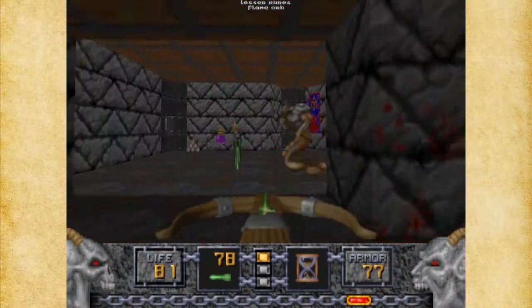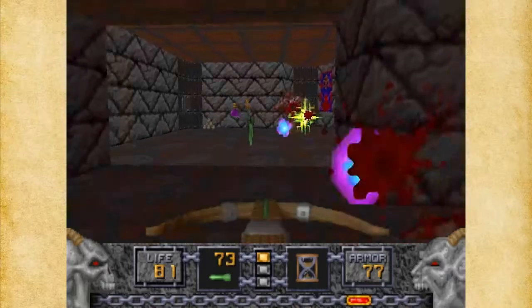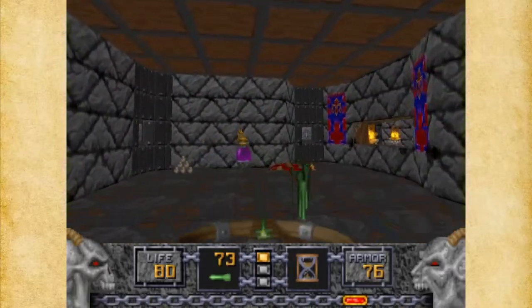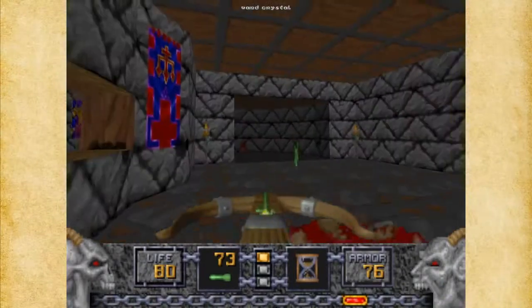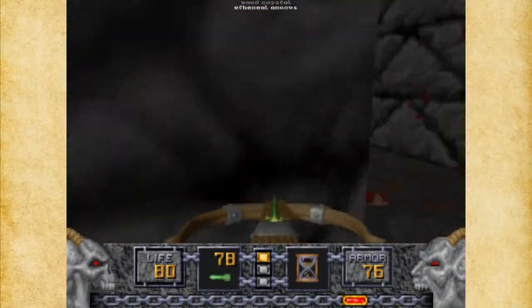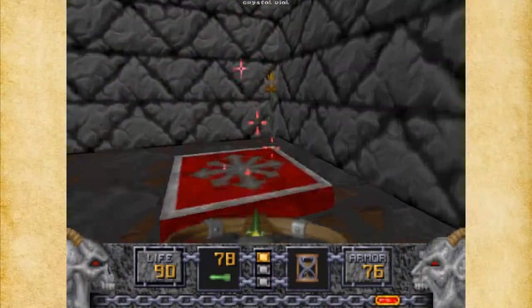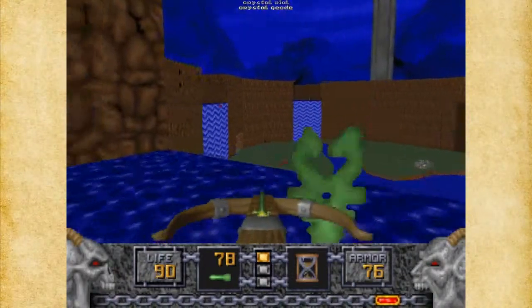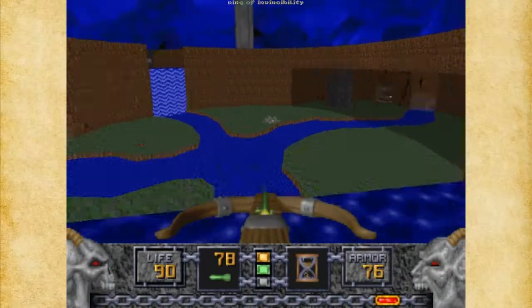Forgot about the Ophidian here. There's a Quartz Flask here and two switches, so we might as well hit both of those. The switches take care of this teleporter, which takes us to the green key. It also takes us to a Ring of Invincibility and a Fire Mace, which we haven't really used yet.